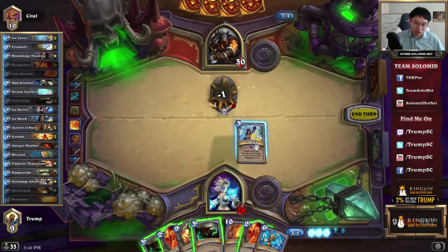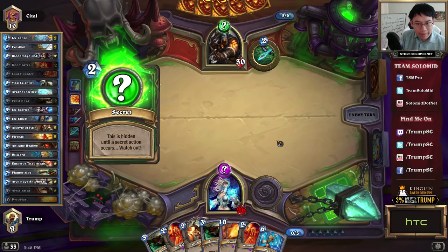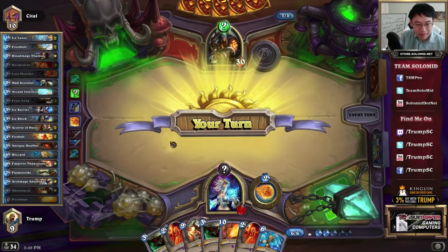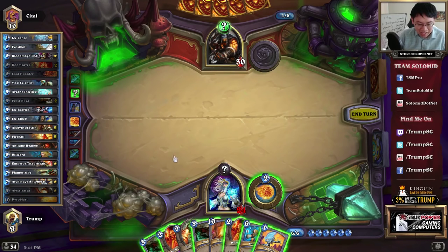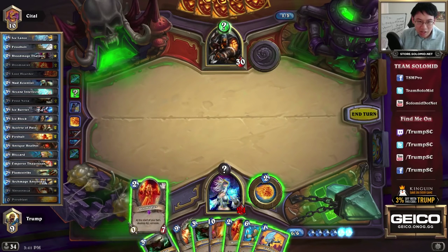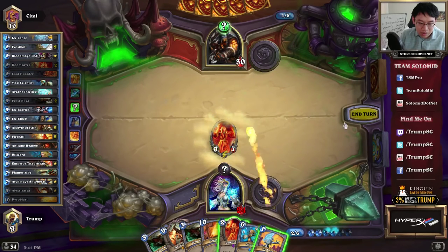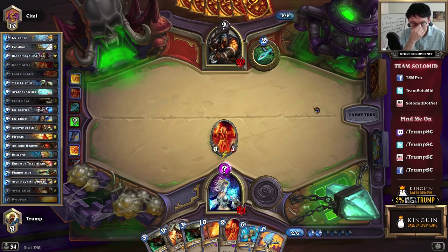I have a rather unusual first-world problem where I have some really good board clear but he has no board. He somehow had nothing to play on this turn, which means he absolutely has a Savannah Highmane. So here we're going to look into the rather unusual play of Doomsayering an empty board. You do this when you have a really good read that the opponent is about to do something on his next turn. You might still play the Savannah Highmane into it, but I'm happy to break it with Doomsayer, and if it buys you a turn, then that's usually for the best.